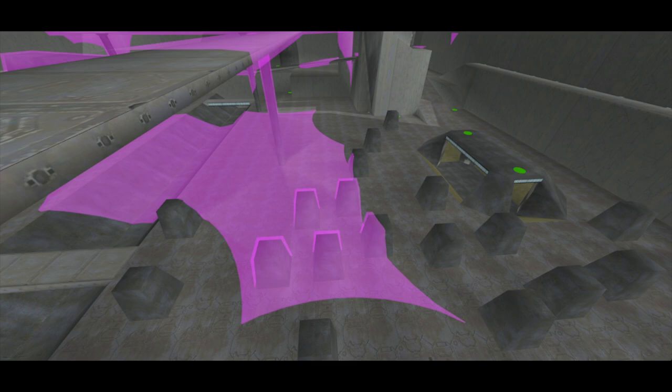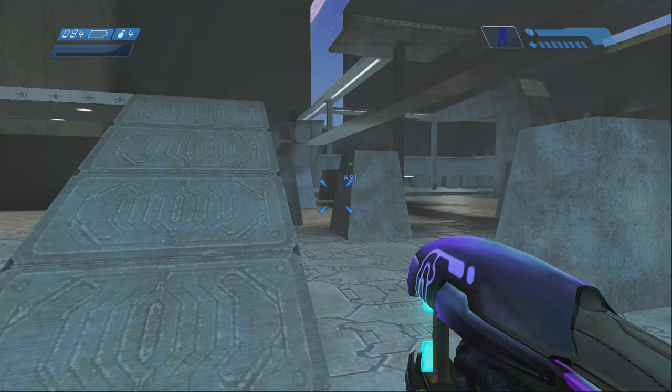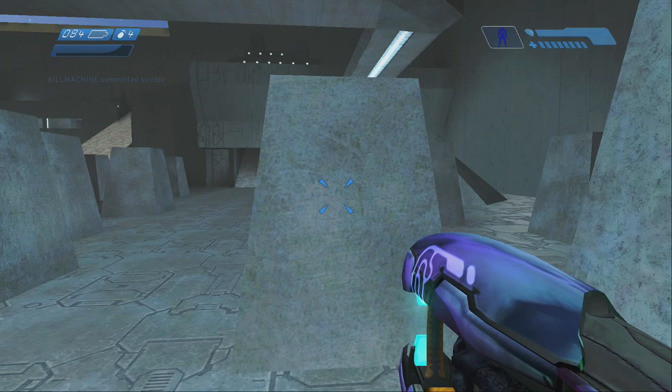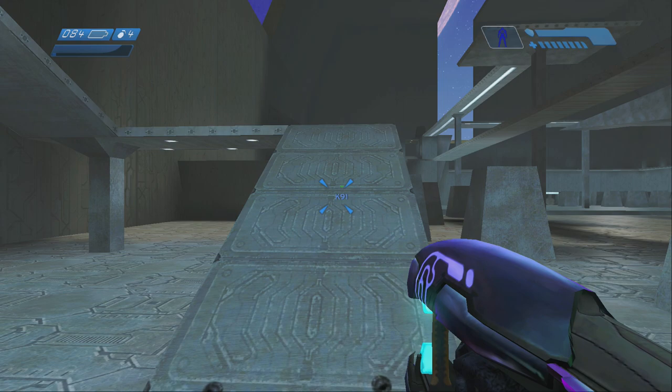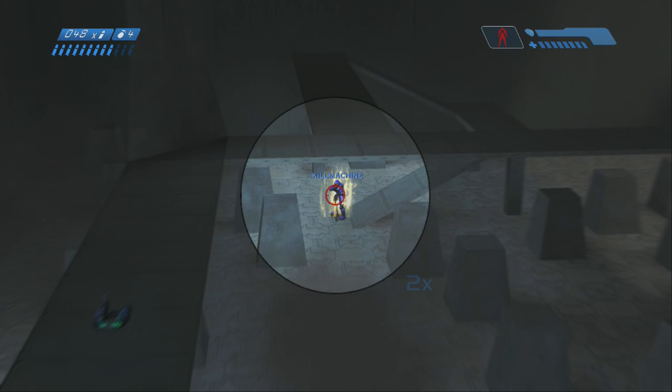Number three: the camo ramp random. This spot at the foot of the camo ramp gets a ton of use because this area is so high traffic. It's in a relatively convenient spot because it's so close to camo, but beware — it is one of the more well-known randoms and is frequently checked and naded by knowledgeable players. Even if you have camo, randoming from this spot is dangerous because it is exposed to blue base and players might pre-fire this spot hoping to light you up. Take advantage of its convenience at your own risk.